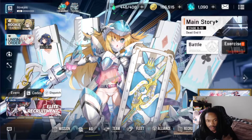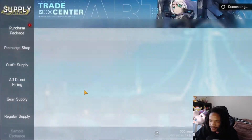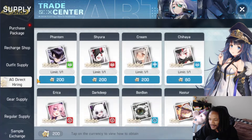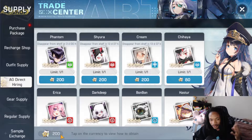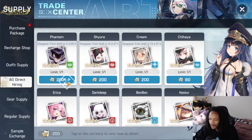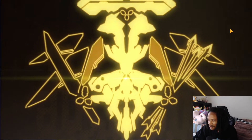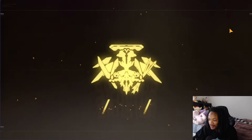Welcome back to another Artery Gear Fusion video. Today I have a surprise — I ended up getting 200 and had enough to pick up Phantom. We're going to pick him up right now. I'm really stoked about this because Phantom is a really really good unit.